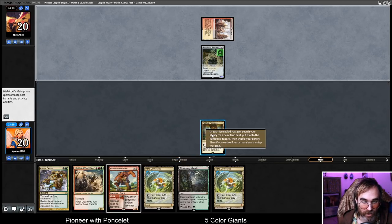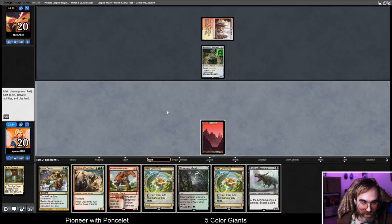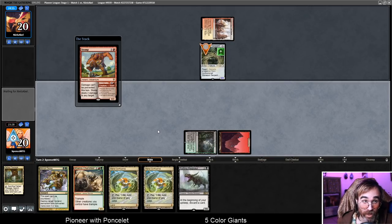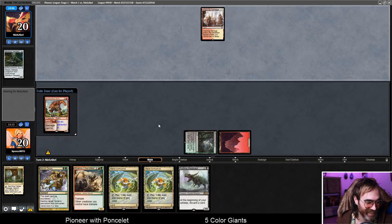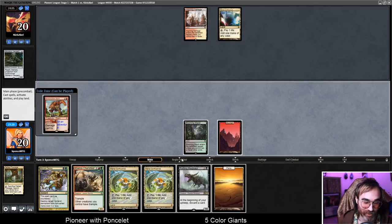We're probably just going to stomp that. I'm getting a red source here. We're playing one of each basic and four Fabled Passage to try and make the mana work. It actually works kind of well for this five-color deck in testing so far. The land I'm most proud of in the list is Unclaimed Territory, which you always name Giant.